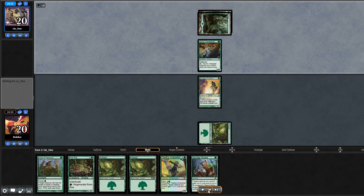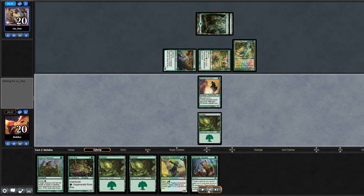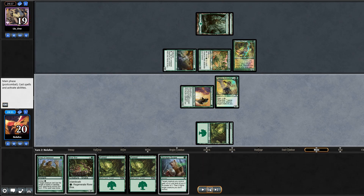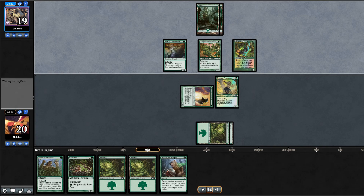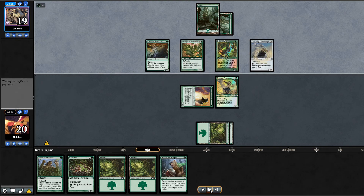Skargan Pit-Skulk seems like a good start since pretty much everything they have is zero or one power and it can get in unimpeded. They play Overgrown Battlement and Axebane Guardian. I want to start killing one of them — probably the Battlement. I swing with Pit-Skulk and they don't block. I play Treetop Ambusher. Next turn I'm hoping to Savage Swipe the Battlement or Axebane. They play Crashing Drawbridge, untap Overgrown Battlement, and cast Winding Way.